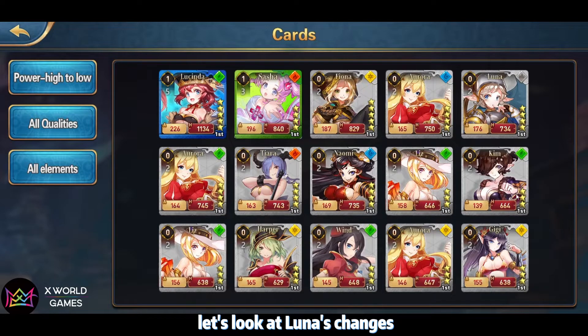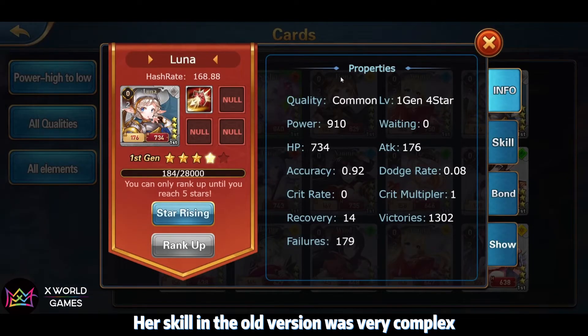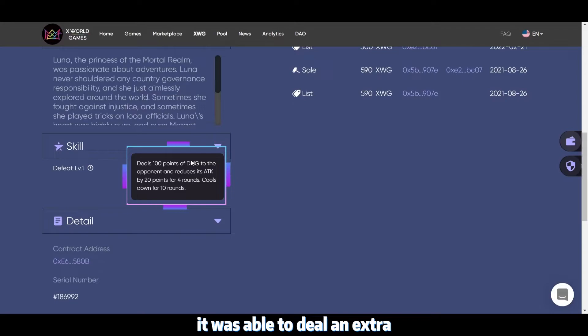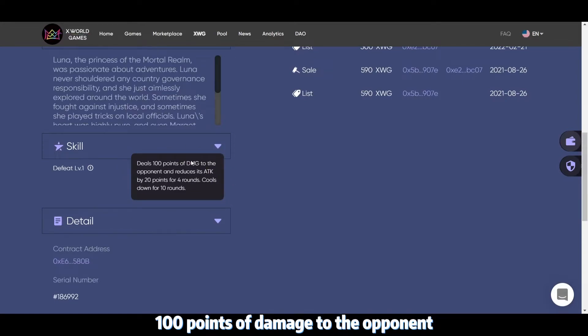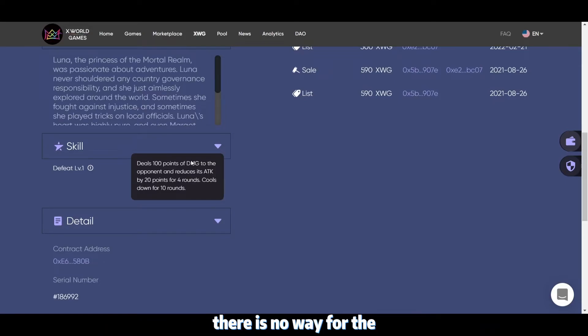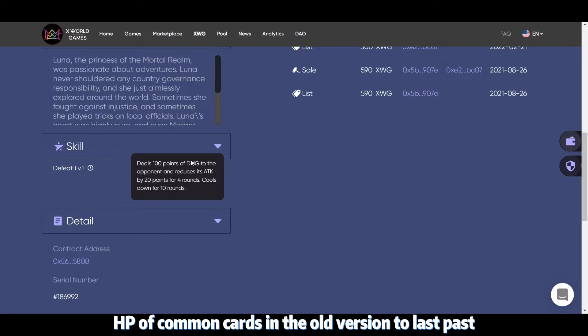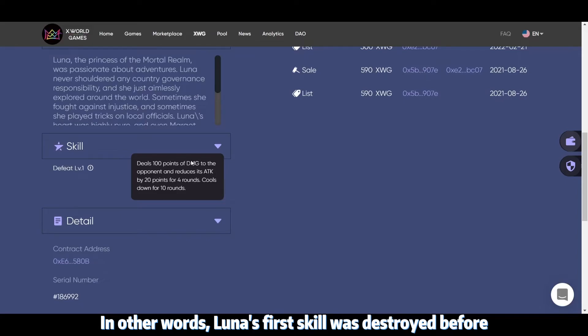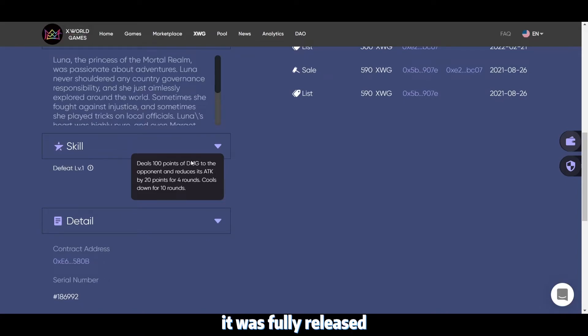Now let's look at Luna's changes. Her skill in the old vision was very complex — it dealt an extra 100 points of damage to opponents while reducing the opponent's attack by 20 points for 4 turns, with a skill cooldown of 10 turns. The skill was slightly weak because without healing heroes, common cards in the old vision couldn't last past 4 turns. In other words, Luna's first skill was often destroyed before it was fully released.